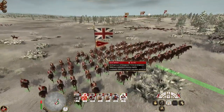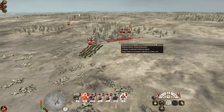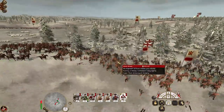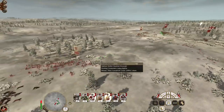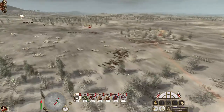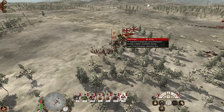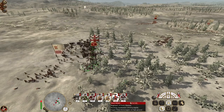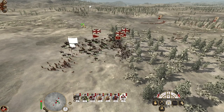The tribesmen are going down. These guys actually came back — they didn't completely rout. Let's charge them in the flank with my cavalry. Round shot the Native American tribesmen — Hessian line and this unit of pikes. Shattered.